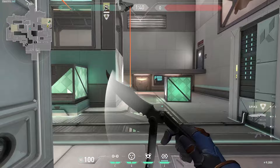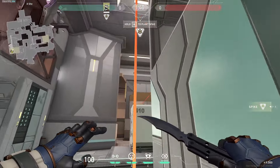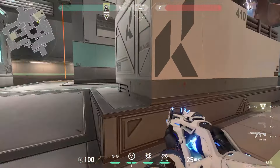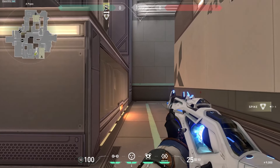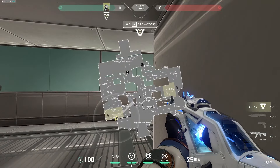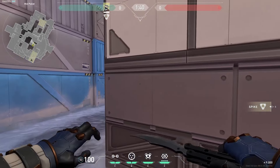If your teammates have gone mid and you want to lurk into A to free it up, push from the right side — it has all the ratty corners: ratty corner one, two, three, and two more ratty spots. Clear all of them. As you're clearing the right side you'll naturally clear the left side too. Once you've cleared through, you can wait here and become the rat. If your teammates make noise on mid and come back towards spawn, tell them to come towards A through spawn — enemies will be rotating but they'll be surprised. That's how a default ends up when lurking onto A.